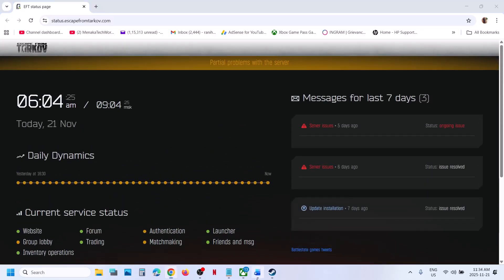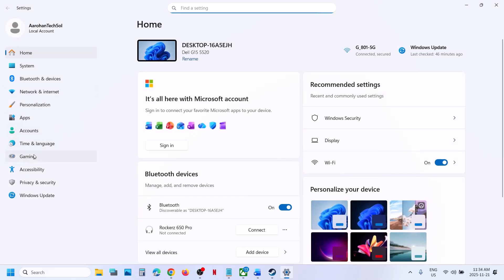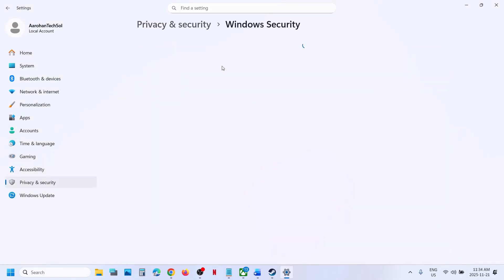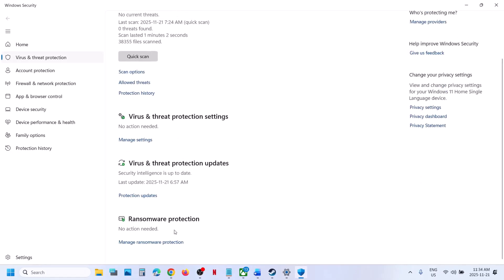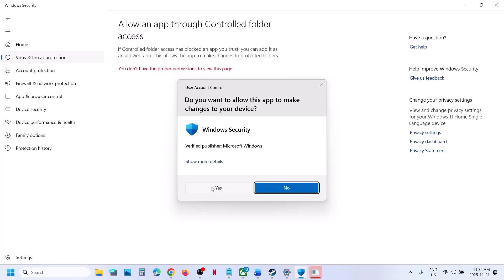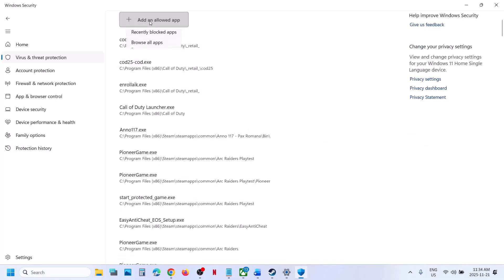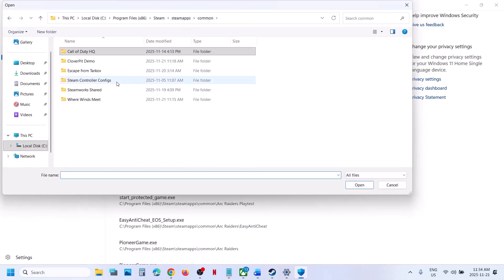The next step is to allow the game exe file in your antivirus program. If you are using Windows Security, open Windows Settings, go to Privacy and Security, then Windows Security, and click on Virus and Threat Protection. Scroll down to the bottom, click on Manage Ransomware Protection, then click Allow an App Through Controlled Folder Access and click Yes to allow. Then click Add an Allowed App and Browse All Apps, and go to the game installation folder.